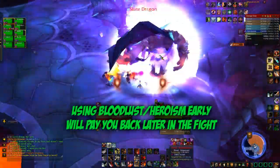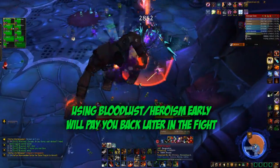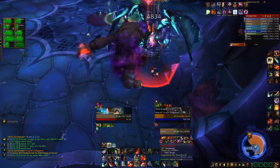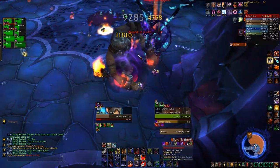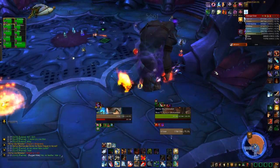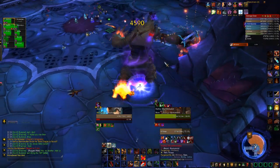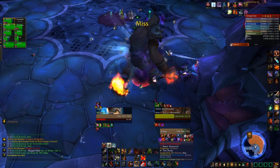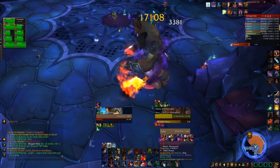Burning Heroism at the start is actually a very efficient way to do it, because once you've got the first drake down, you'll get a big damage bonus that will make up for using Heroism early. So now we've killed two drakes and we're pulling the third one, the Slate Dragon. This is arguably the least useful of the drakes, as it only stuns Halfus for 12 seconds periodically. However, there is certainly time to pull it, kill it, and get the damage bonus. Some people have been ignoring this third drake and just burning Halfus, but the 12-second stun can actually be useful later on when he gets below 50%.